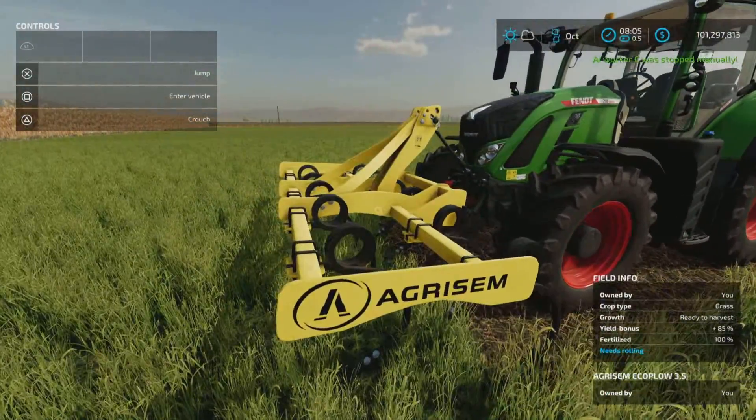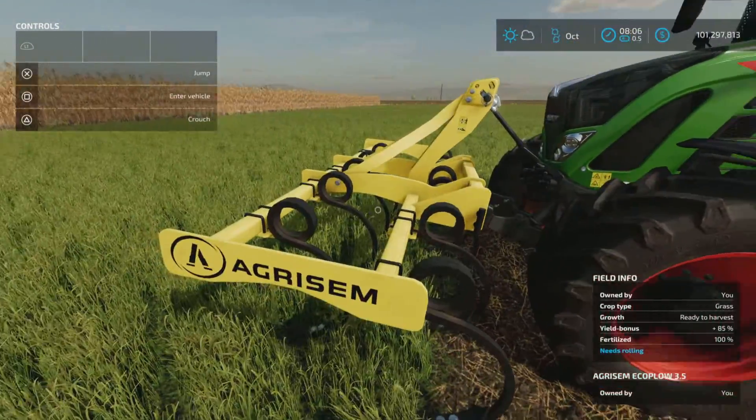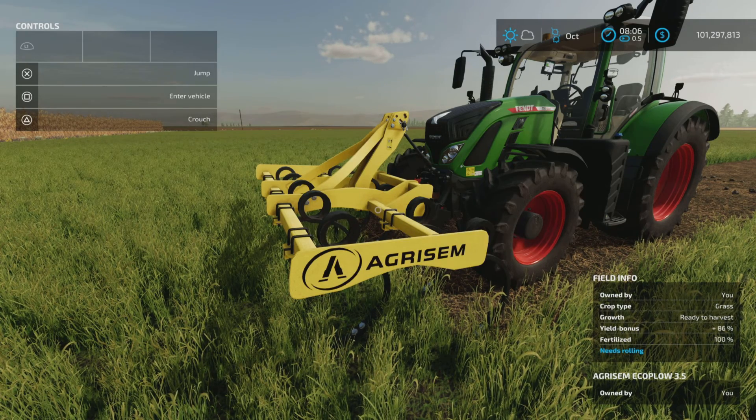There's not a whole lot to it. It seems pretty easy to push around — at least with 171 horsepower it pushed along very easily. That is the AgriSim Eco Plow 3.5 by Jarvis One: 6.14 megabytes to download, four slots on console.